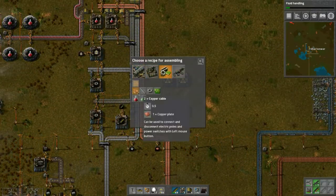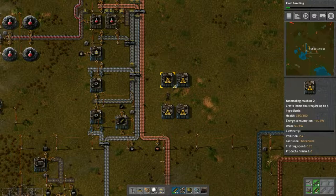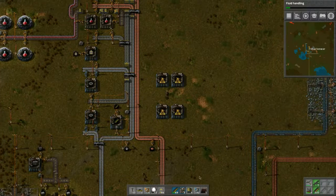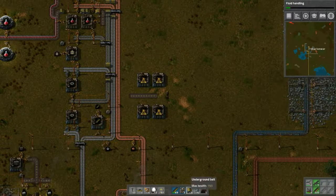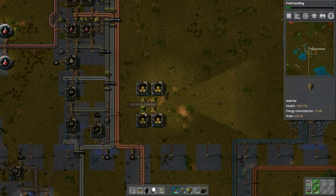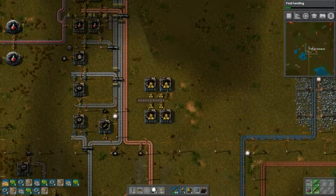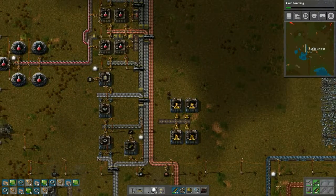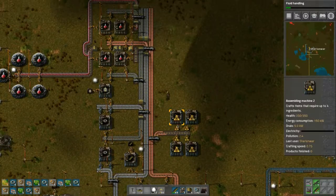Steam doesn't cool down in the pipes yet, so hopefully they don't change that — developers, you didn't hear this. It'd be okay if they did though, just something to get used to. We want to make copper cables here. To copy these, hold shift, right-click, and left-click where you want the copy to go — that helps speed up the process. We're going to bring in plates this way and make more of these — 5, 10, 50, 20 — we'll need a lot.